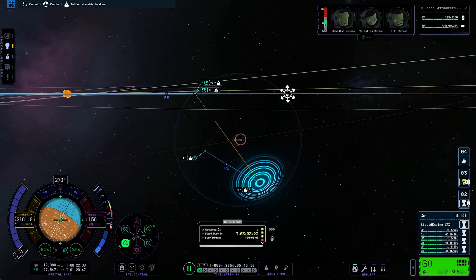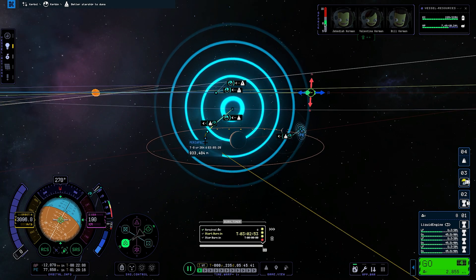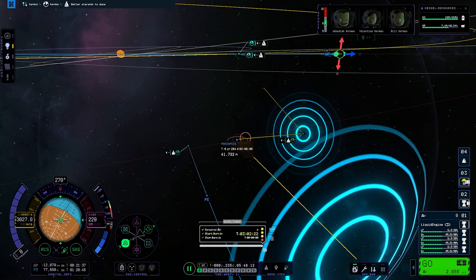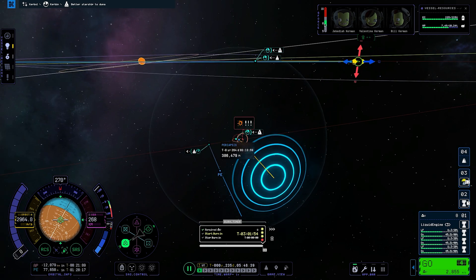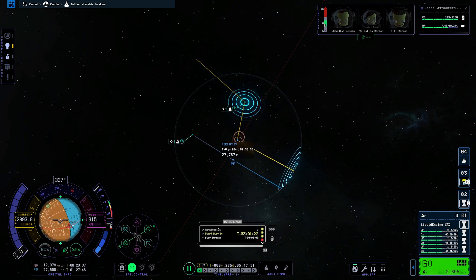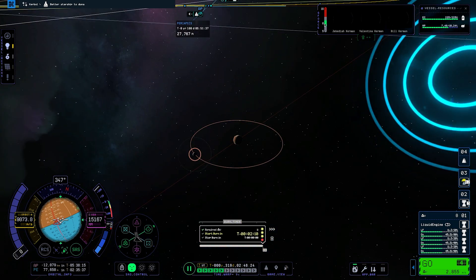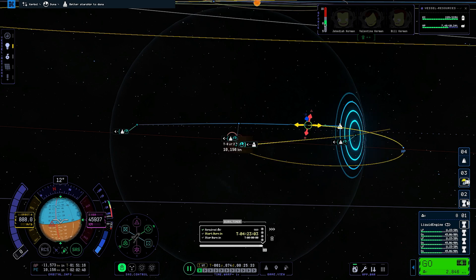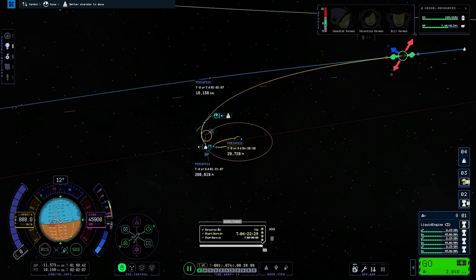At first the plan was to simply aero-capture, kind of abusing the fact there is no re-entry heating in the game yet. However, I managed to get a really nice way of capturing around Duna by using Ike's massive gravity well, which would slingshot us around the planet basically for free, allowing a near-free trajectory through the thick parts of Duna's atmosphere resulting in aero-capture — which will also prove useful when deorbiting. You can see me playing with the nodes and waiting for the spacecraft to arrive at the desired position to start the burn. It is worth mentioning this is not a tutorial on interplanetary travel in KSP2.